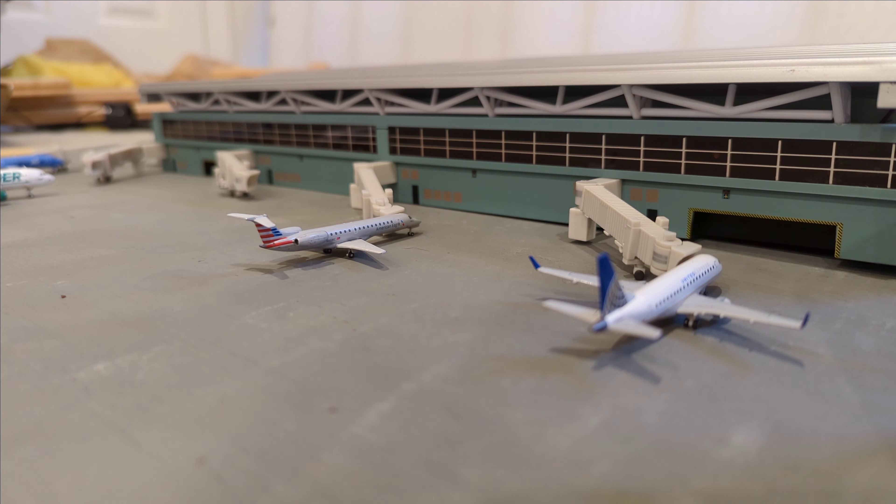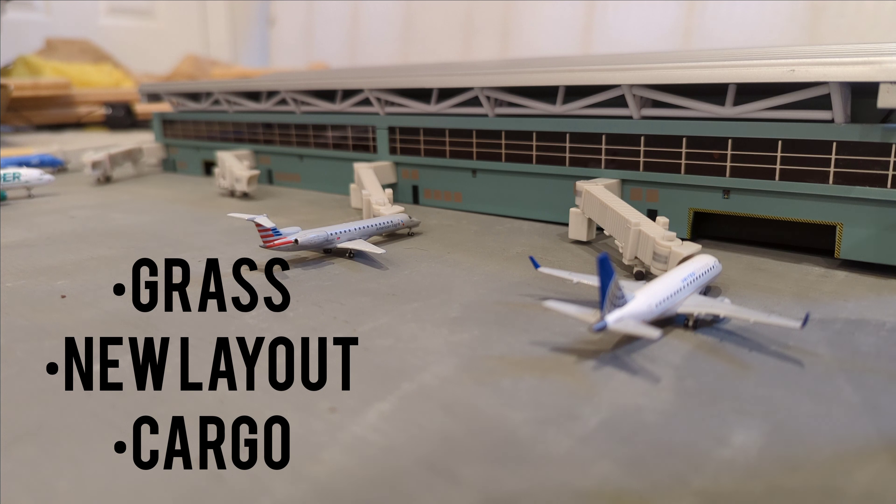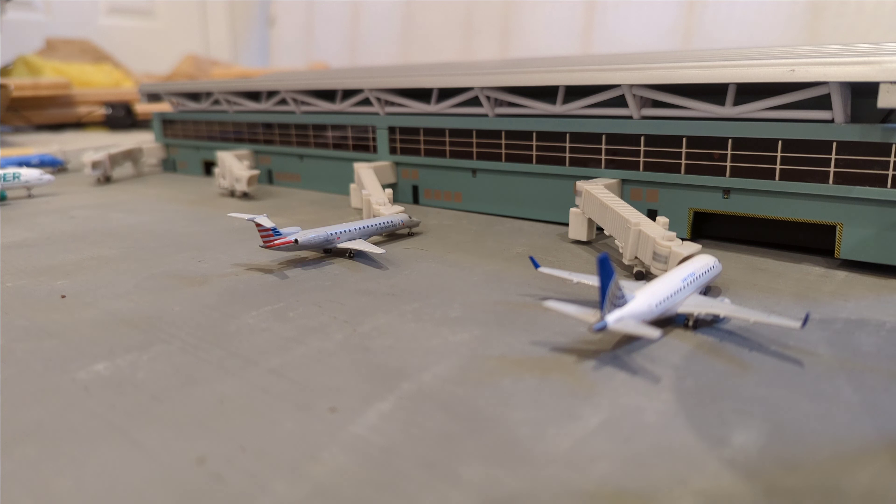This is just the start to the airport. I have a lot of different stuff I want to add to it, including grass, some model grass, a different terminal layout, and a possible different cargo layout as well. We are starting off with one cargo flight every other day — today is Monday so the next one will be on Wednesday. We have the terminal, a hangar, one cargo gate, and a fire department and control tower on the other end of the runway. I want to get the modeling grass because I don't like to mark up the board since I use it for other airports.